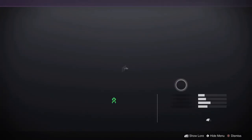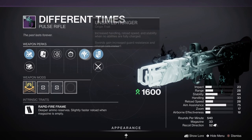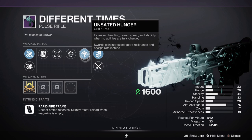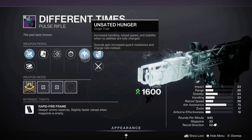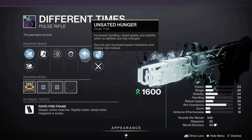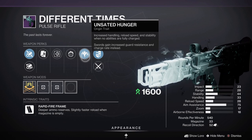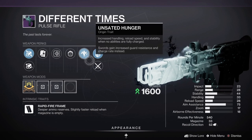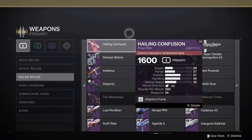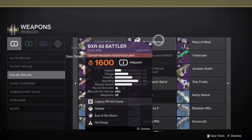We also have the first of the new seasonal weapons in the form of Different Times. This is the seasonal weapon available with a new origin trait, Unsated Hunger — increases handling, reload speed, and stability when no abilities are fully charged. As a Strand Rapid Fire pulse rifle, it definitely looks like the Gambit Prime weaponry. Hard to say whether or not this will be good, as I'm personally not a fan of rapid fires, but there is a good portion of the playerbase that is.